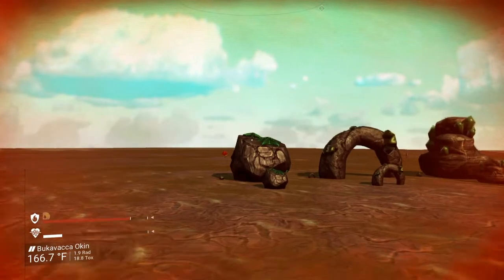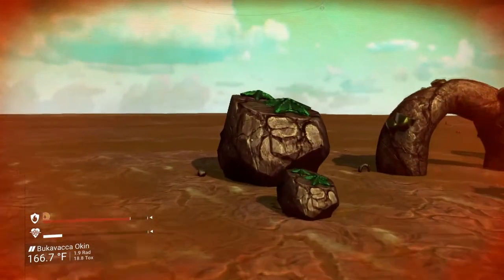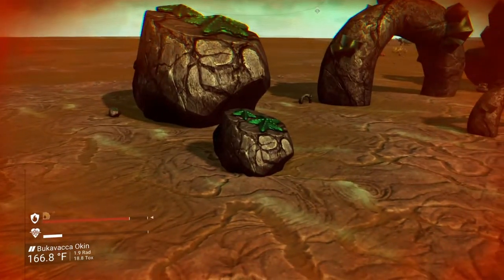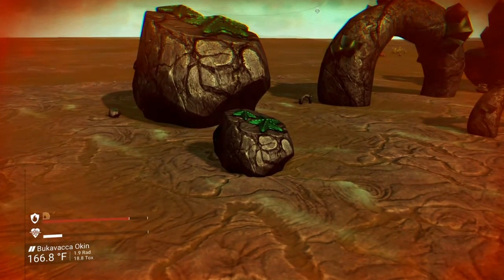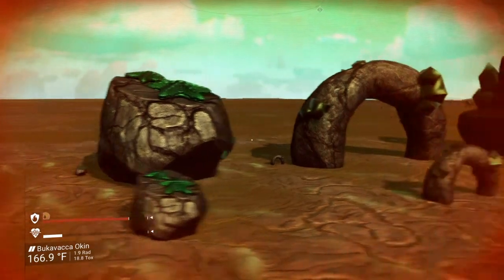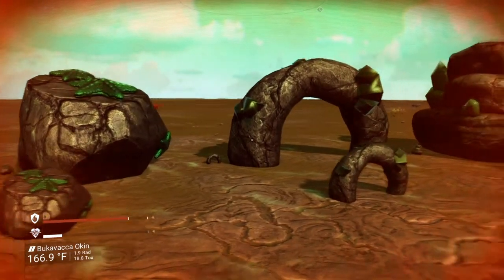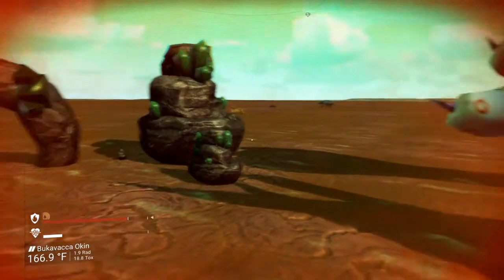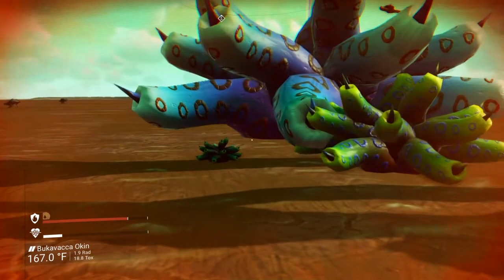Over here we have the rocks — they can get itty bitty. This is the size in the front that it is by default, and that's as big as it gets. So: smallest, default, big, for those, and the same for these.